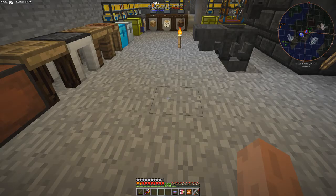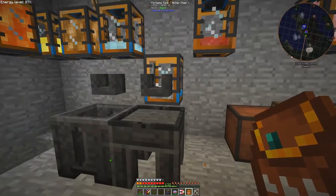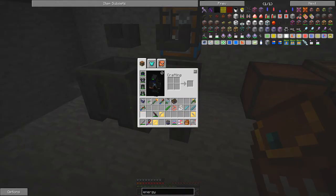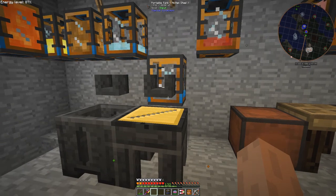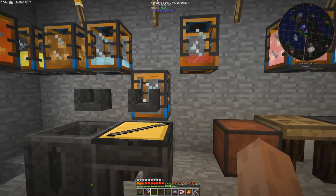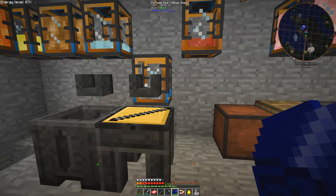I'm running out of space, so let me get rid of some things I don't need — don't need this slag, don't need the sand either. Back to building the crossbow: let's make another tool rod, and this time instead of putting steel on the tool rod we'll put cobalt or manyullyn. We've got to make some manyullyn ones as well.